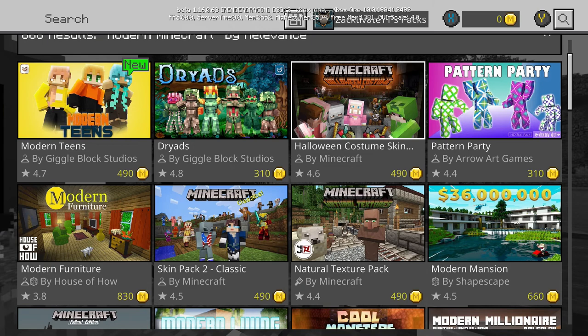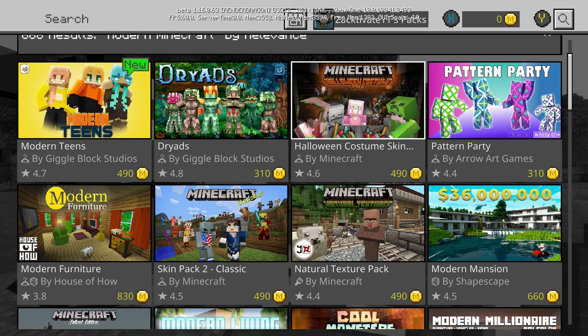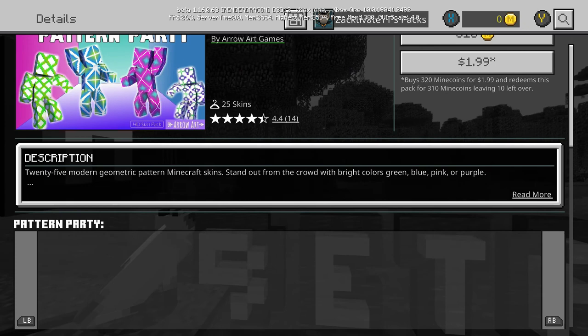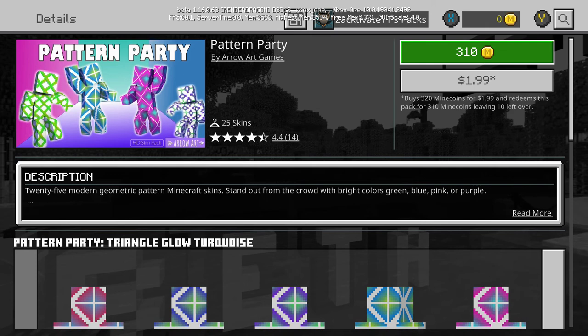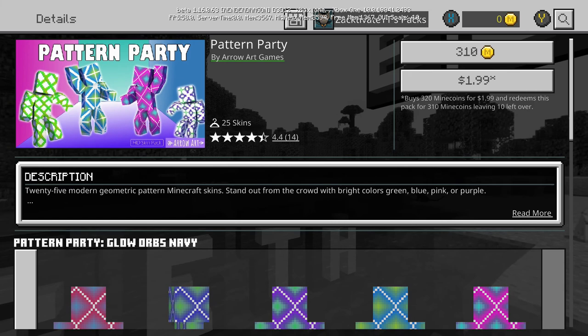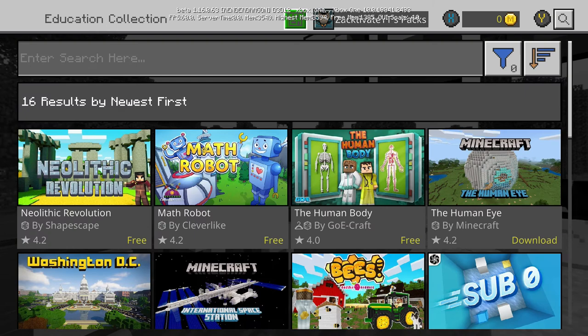On a positive note — and I'm referencing ibxtoycat here because he had a lot of influence on this video — he mentioned that the best purchases on the marketplace are probably skin packs. You can see every skin in the pack upfront and know exactly what you're getting. They also tend to be cheaper — like 25 skins for $1.99. That's probably the safest bet and best value on the marketplace.